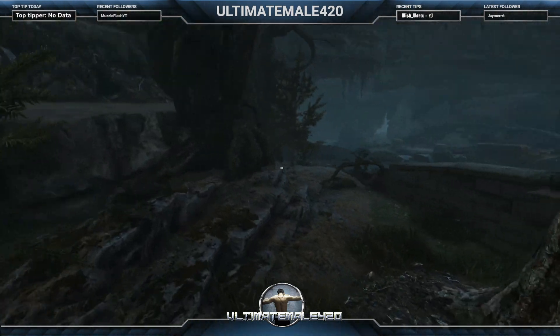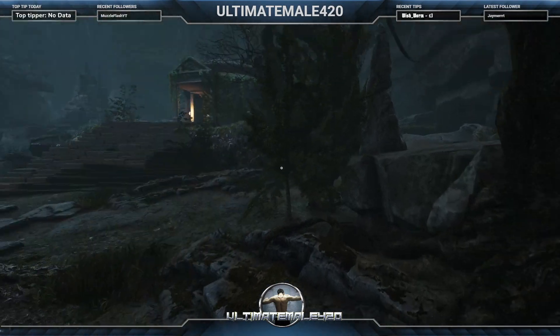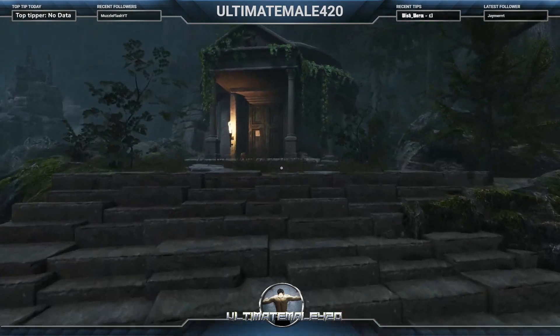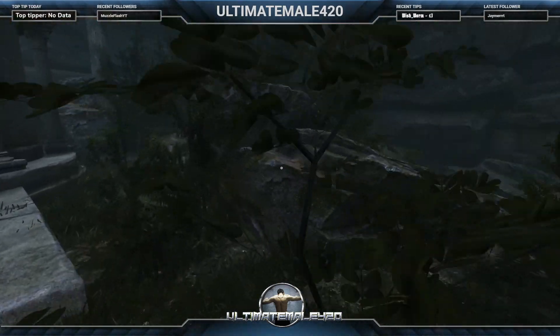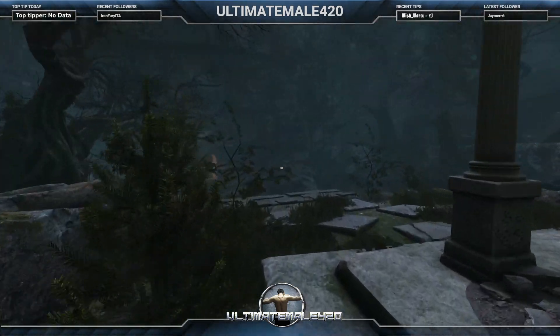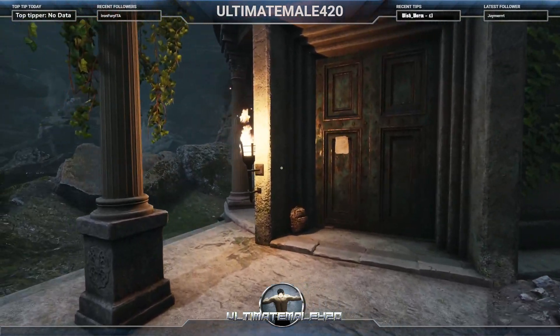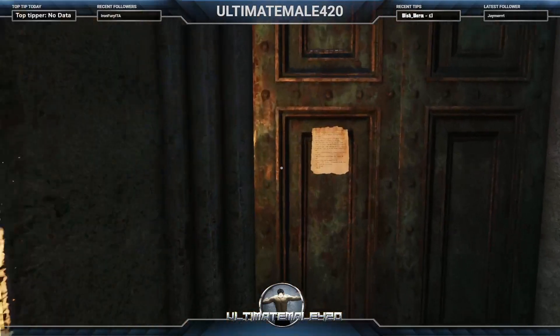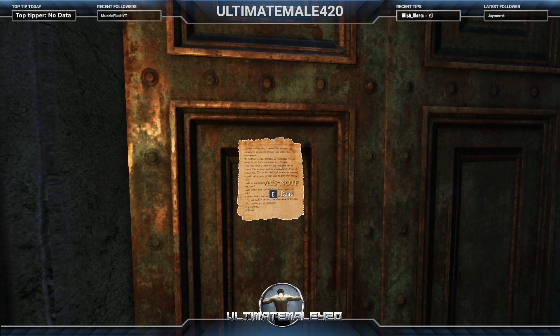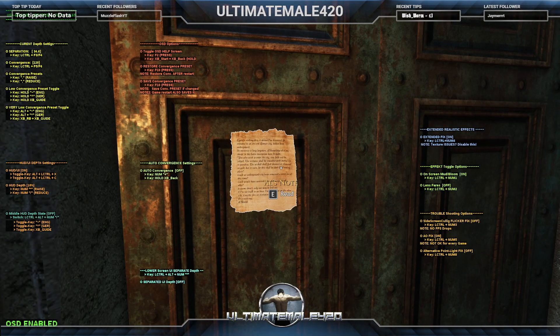I like the art style and decor in this game. I find an 'Al's Note' item and press F2 to check the stereoscopic settings.